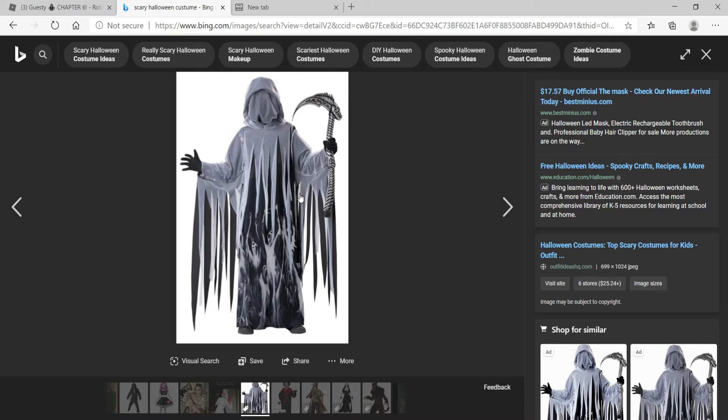Number 6 goes to this scary ghost costume. It's really scary — it comes with a weapon like a skull or pointy thing, and it doesn't even have a face, which is so creepy. Comment down below what Halloween costume you're going to wear for Halloween. I can't wait to see your comments. This costume looks like a human ghost.